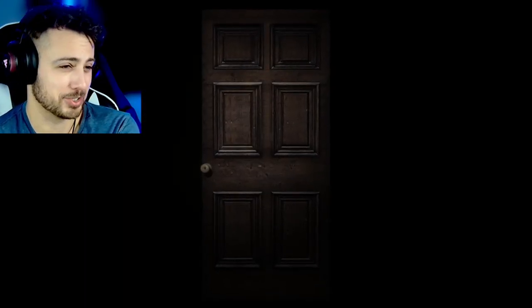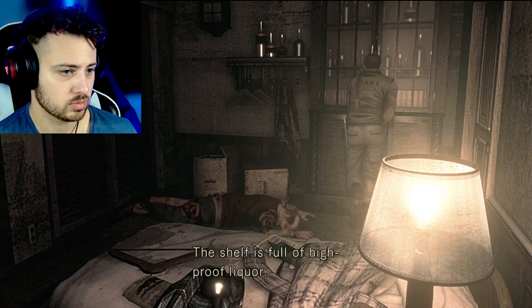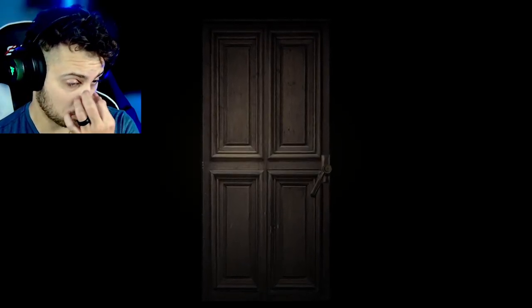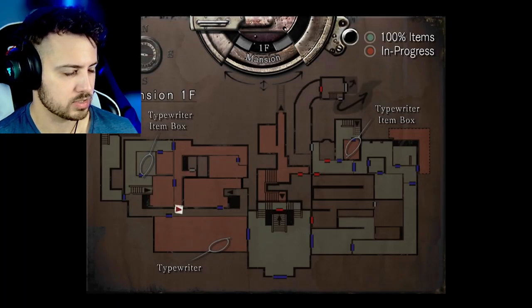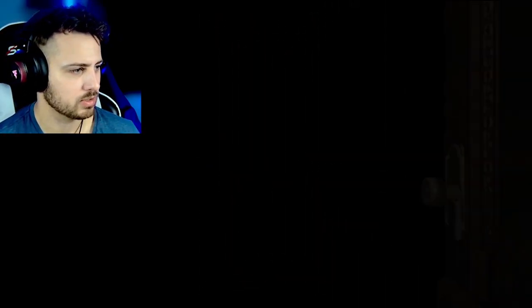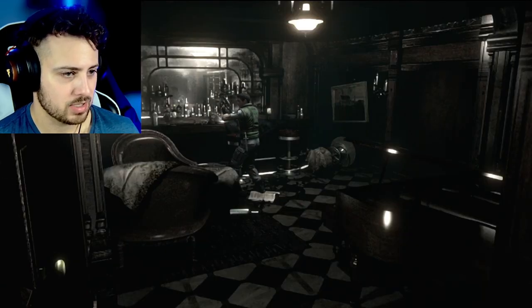We're having to revisit areas and figure out where we can go. We've already been in here - I think there's just a zombie in the closet that's going to come out at us, so we're going to ignore that. We've already been this way. Oh that's a nice door - got the music here. There's an ink ribbon, we should grab that while we can.